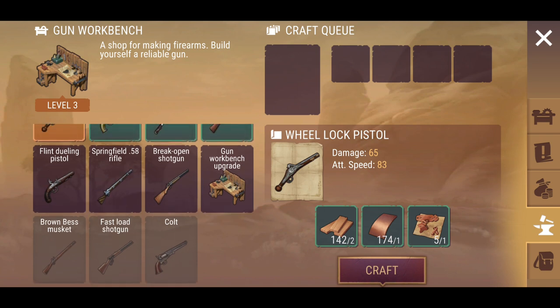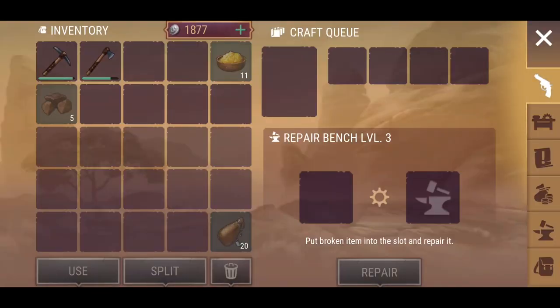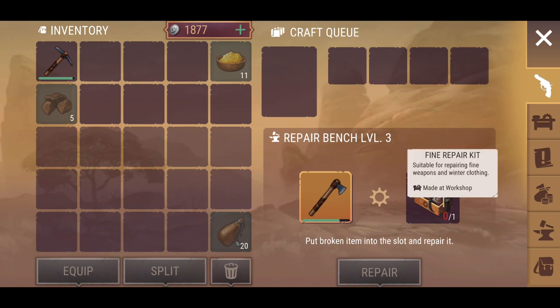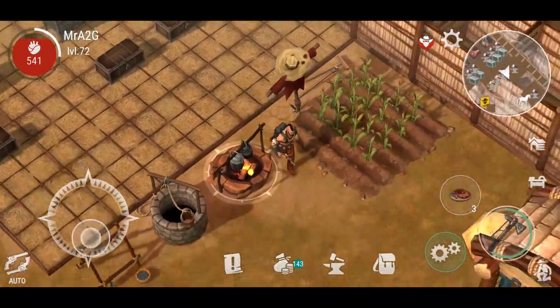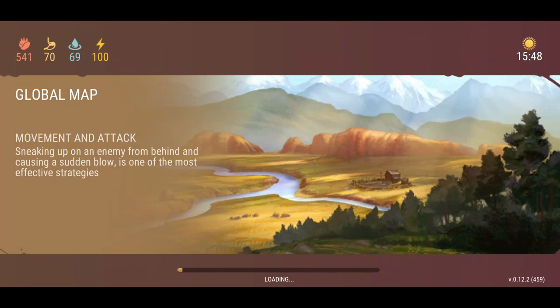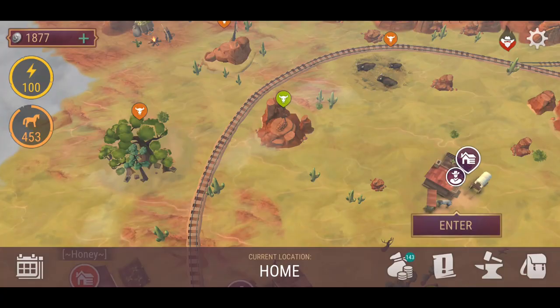The gun workbench is also at level four — we can get the Colt and what else... there's our linen. This is our repair bench — it tells us what we need if you want to repair a particular weapon, which is good. For now, I think we'll duck out and go quickly visit some of the new areas. As I said, we can't find the newer resources naturally in the standard zones right now, but we've got three new zones.